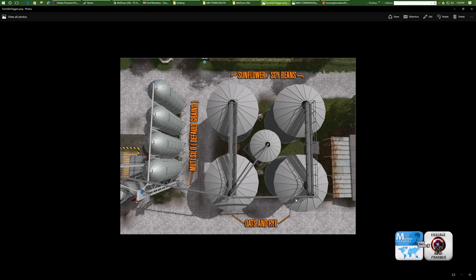Over here is your oats and rye. Your little house is over here. And there's the downspout for the default grains. That kind of explains it all right there for you. That little picture is included. Now, the text you will have in your picture is not like this — same color, but I just put a stroke around it because I find it easier for my old eyes to see. But other than that, this is what you're going to get.